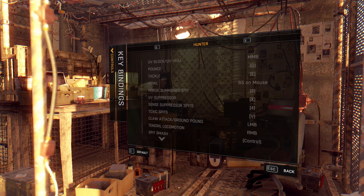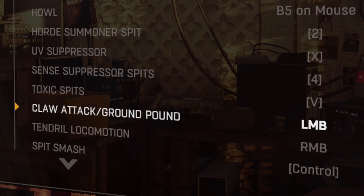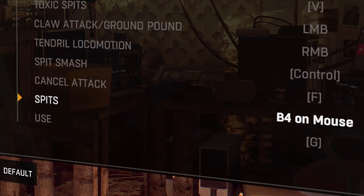Nighthunter keybindings — quite a lot of changes. Key abilities: pounce and tackle, as well as claw, GP, and tendril remain the same. I changed spitting to one of the side mouse buttons; I find it a lot easier to aim it with your mouse alone.